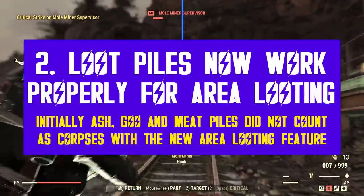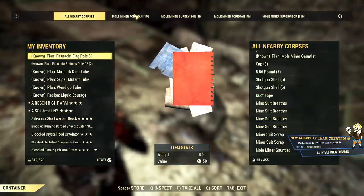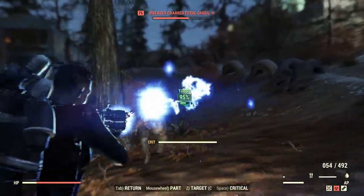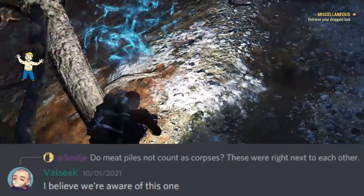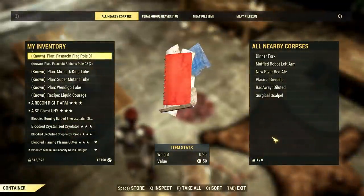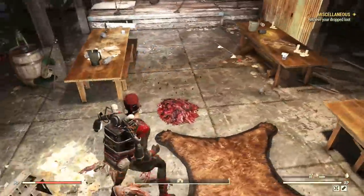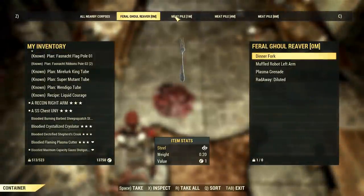Another huge change coming with patch 32 is about the looting system. Players will now be able to perform area looting by looting several bodies all at once. However, during the public test, players reported a lot of issues with this new feature — for instance, piles did not count as corpses and would not show up on the loot area interface. After a lot of investigation, Bethesda claims they identified the issue, but things are still not 100% fixed. I tested ash, goo, and meat piles and for the most part it worked fine, but sometimes they did not count. In one test scene there were 5 corpses close to each other, but when I tried to access area loot, it showed 1, then 3, then 4 on the second attempt — but never 5 — which clearly indicates this feature is not yet working as intended.